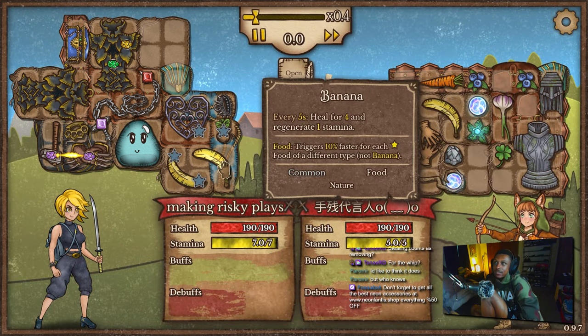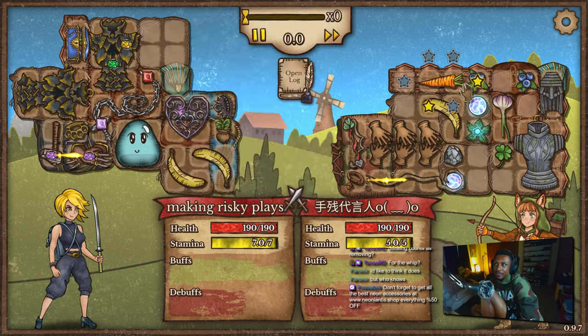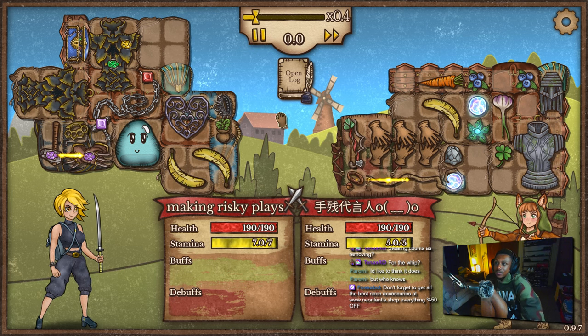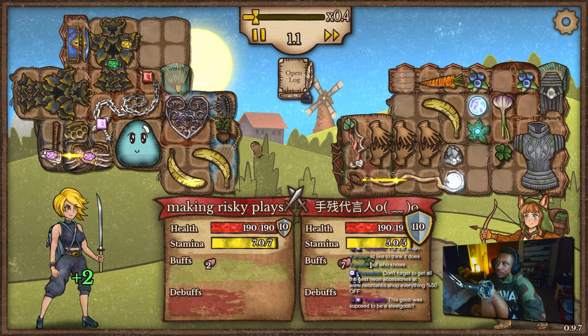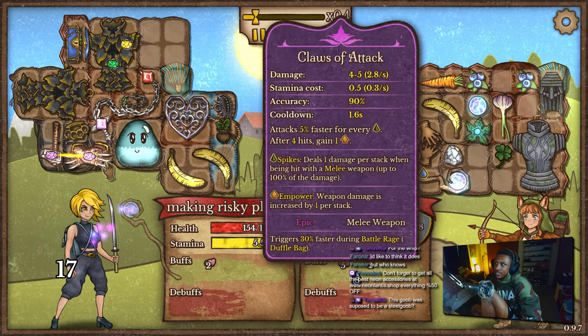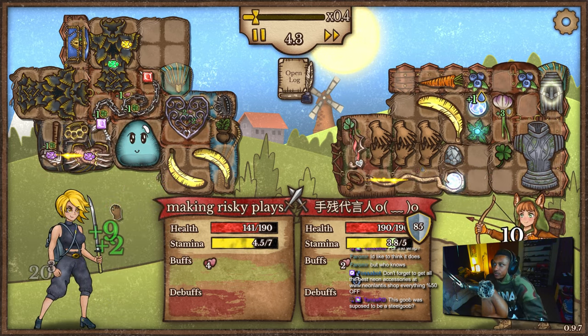Unless we go against someone that doesn't have buffs — but this person has buffs. Hell yeah, we're getting buffs from blueberries, from banana, from Fortuna's Hope. So heart of darkness should definitely be removing. Which one's faster — 1.5 or 1.6? Okay, so this is just faster. And you just removed buffs.